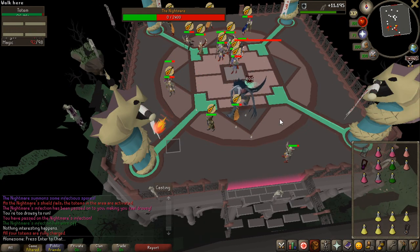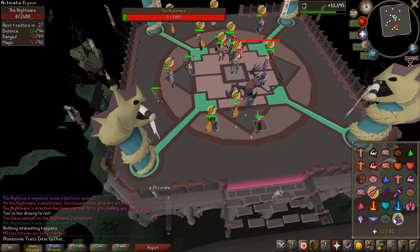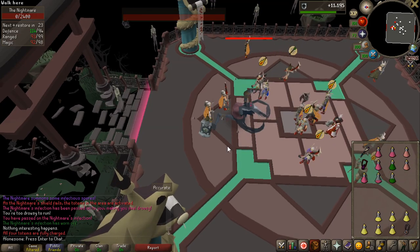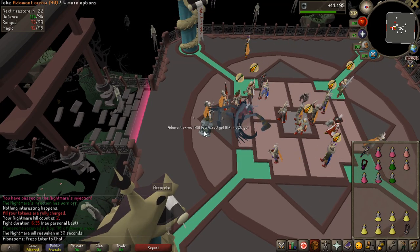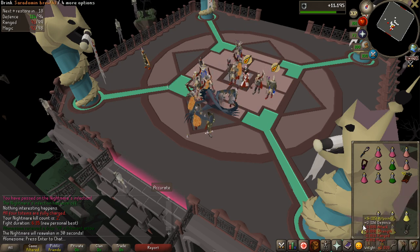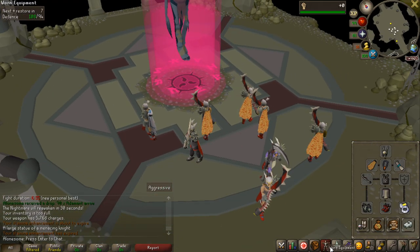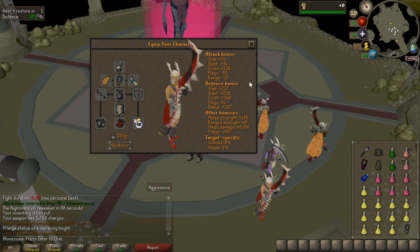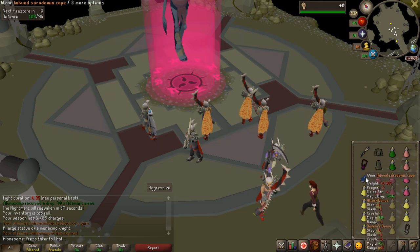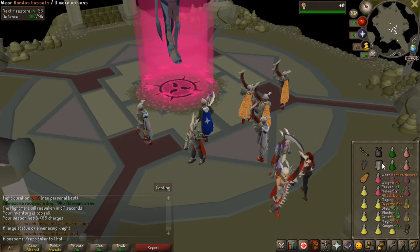Second kill here. I'm still using the tank gear, but I actually want to change to the DPS gear because the higher defense you have, the more the boss is going to attack you. So you actually have to deal with the melee hits, which you probably don't have to deal with if you're in DPS gear. This is now the setup I'm going to be using — I look pretty much like everyone else here, except I don't have a faceguard.